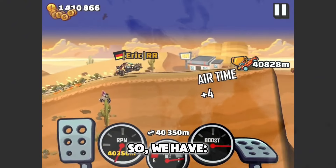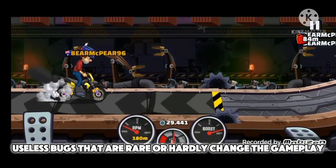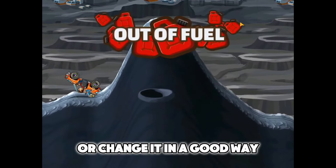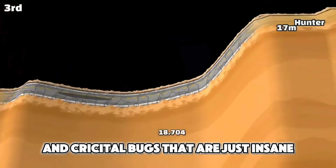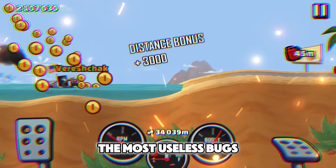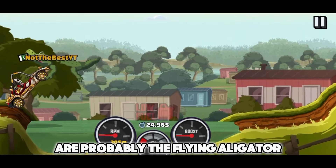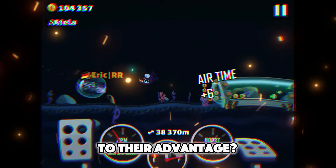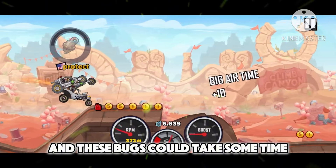We have useless bugs that are rare or hardly change the gameplay, normal bugs that can really disrupt the gameplay or change it in a good way, and critical bugs that are just insane. Starting with the first category, the most useless bugs are probably the flying alligator and the flying boat. Who would literally use these bugs to their advantage? We can only use them in time attacks, but in this mode we have to be as fast as possible, and these bugs could take some time.